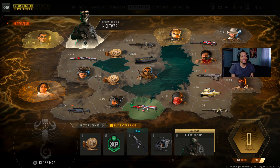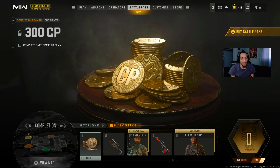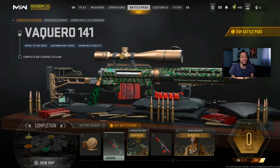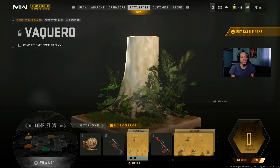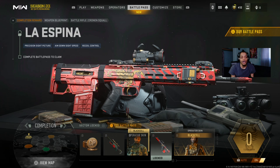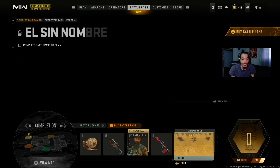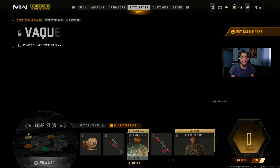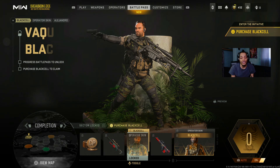The max level tier right here - we got 100 COD points, the FJX sniper blueprint skin, that boy Isla Andresa operator skin, the Crown Squa battle rifle, and that girl Valeria - this is her normal skin and her Black Cell skin. Really nice looking.